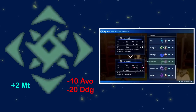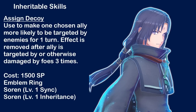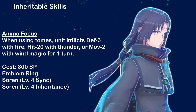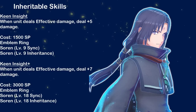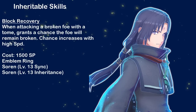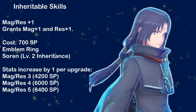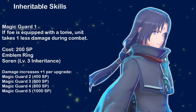For Engravements, Sorin boosts Might by 2 at the cost of minus 10 avoid and minus 20 dodge. For Inheritables, he gives Assigned Decoy — used to make one chosen ally more likely to be targeted by enemies for one turn, effect removed after ally is targeted three times. Anima Focus — when using Tomes, unit inflicts defense minus 3 with fire, hit minus 20 with thunder, or move minus 2 with wind magic for one turn. Keen Insight — when unit deals effective damage, deals plus 5 or plus 10 damage for the plus variant. Block Recovery — when attacking a foe with a tome, grants a chance the foe will remain broken, chance increases with high speed. Magic Slash Res 1-5, and Magic Guard 1-5 — if foe is equipped with a tome, unit takes 1-5 less damage during combat.